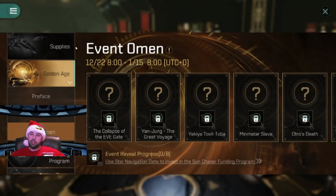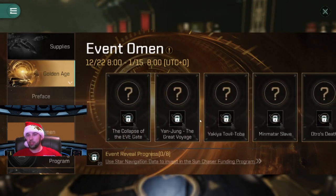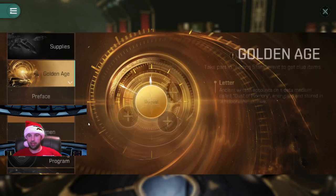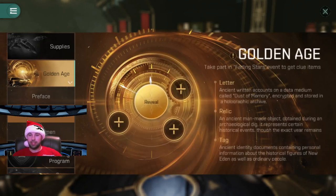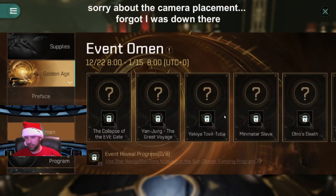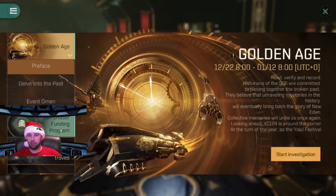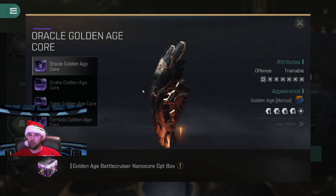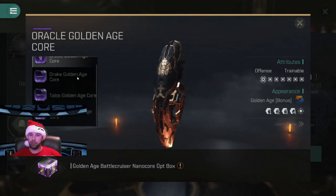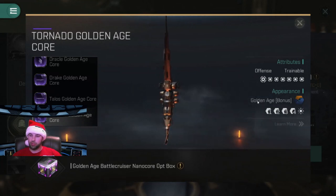Hey guys, BAKD here. In today's video, I'm going to go over the event Omen, how to complete this as quickly as possible, going into the delve into the past, and all of the different relics you need to add in what order to complete this quickly. And hopefully, if you are lucky, you will get your Oracle, Golden Age, Drake, or Talon — but you will get this Battlecruiser Opt Box.